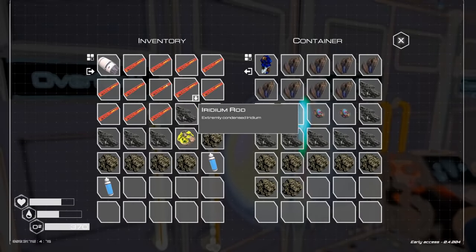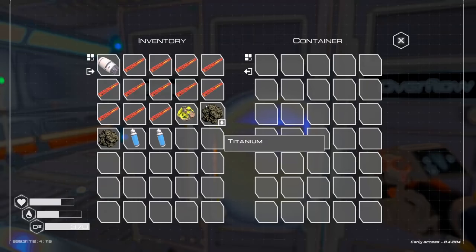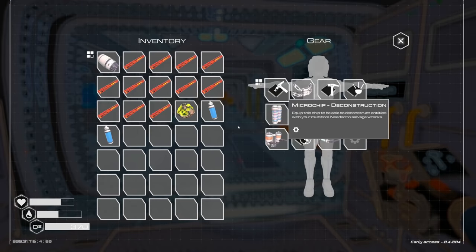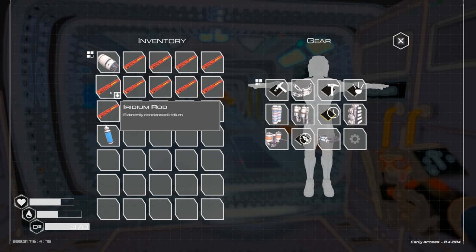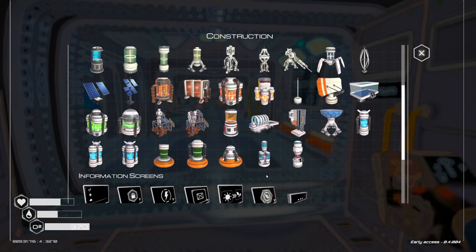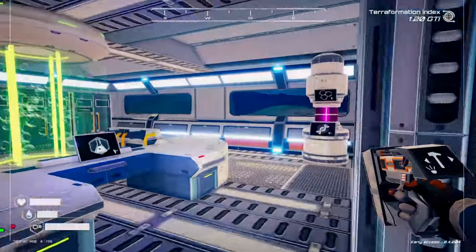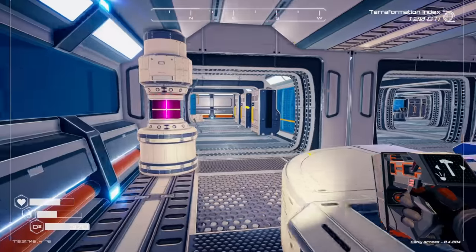The overflow is getting full. We might actually need to make that shredding machine. Tier four heaters require explosive powder, super alloy, and two rods. We have 12 rods currently, which means we can make six tier four heaters. That means I need six explosive powder, but I only have three, so let's start with that.